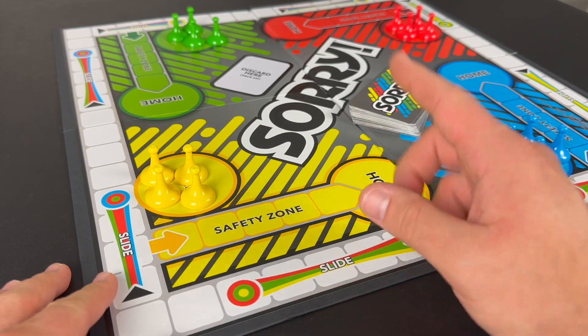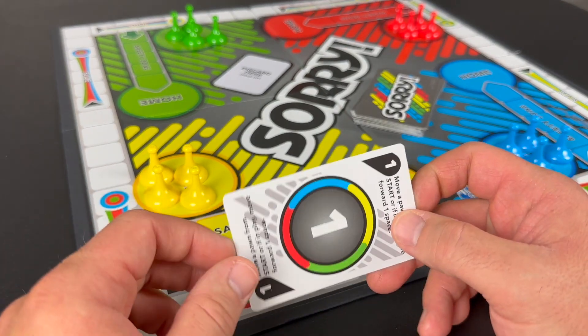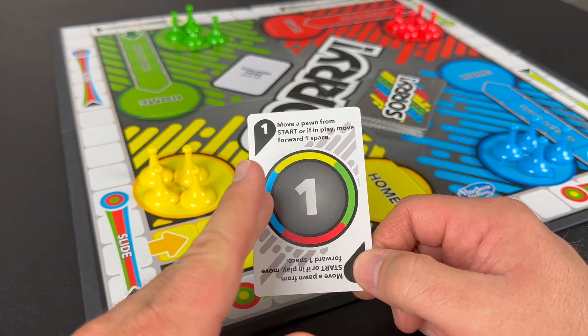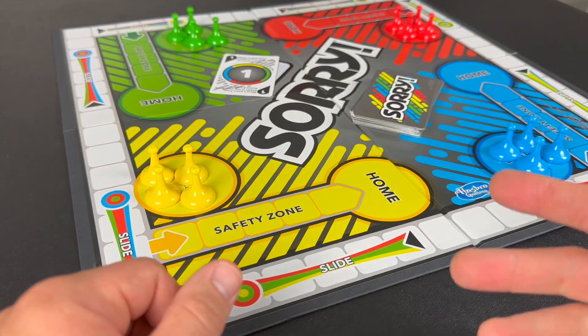On your turn, you will draw a single card from the draw pile and do whatever that card says. Once you have done that, you will place the card in the discard space, and the next person will go. When the draw pile runs out of cards, simply pick up the discard pile, shuffle it, and start it over on the draw pile space.